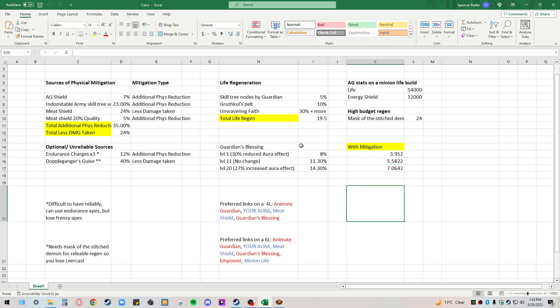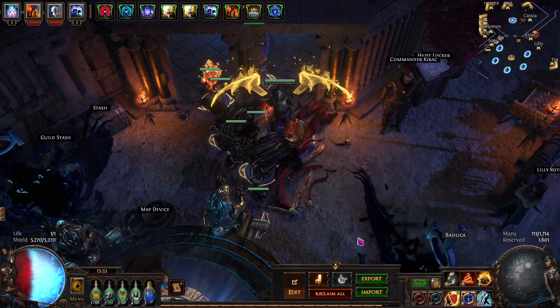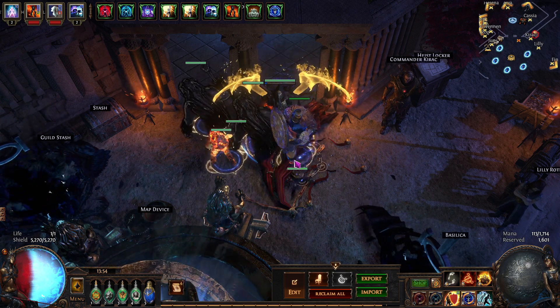Right now I have 5% regen on the tree, the Grook's Thules Pelt at 10%, Unwavering Faith which gives me about 30% more, and a total life regen on the AG of 19.5% — which is actually pretty significant. At this level of life regen, it's way out-regenning the degen even at the very highest gem level, which is why if you look in-game, you don't see it moving at all. It's totally fine.